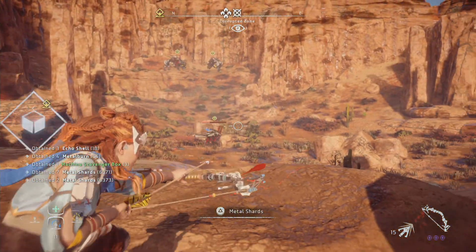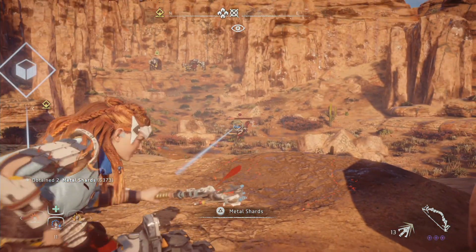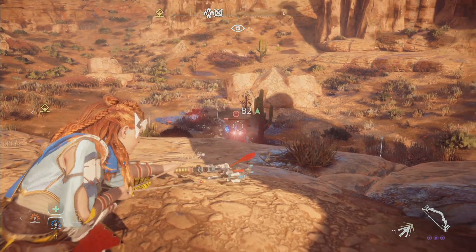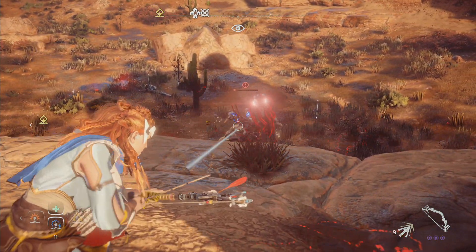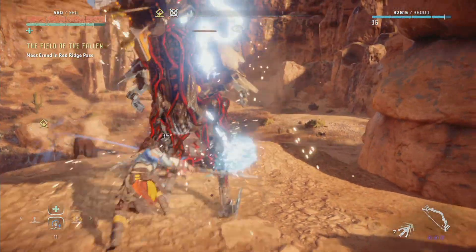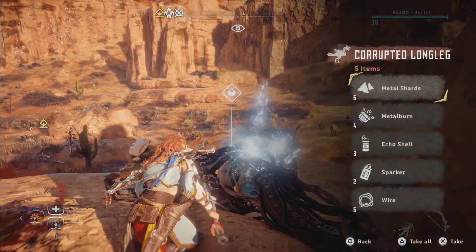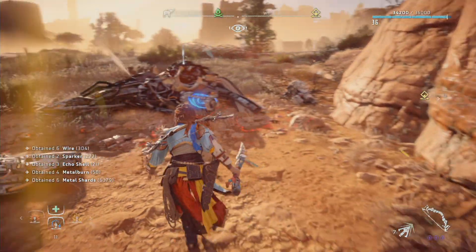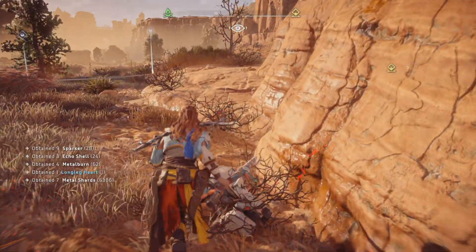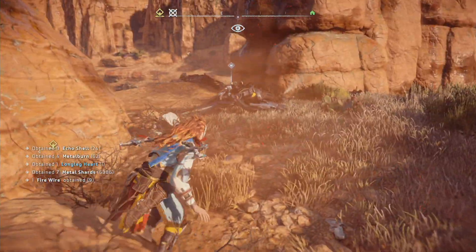Okay, we can totally take out this last long leg here. I aim for the back — that did not work. Come on, one more... nope. What I meant was two more. That worked — not quite how I planned but it totally worked. The tramplers are still alive, I believe. Did I not actually take out any of the tramplers? I might not have. We got a long leg heart though — don't think it matters if it's corrupted or not.